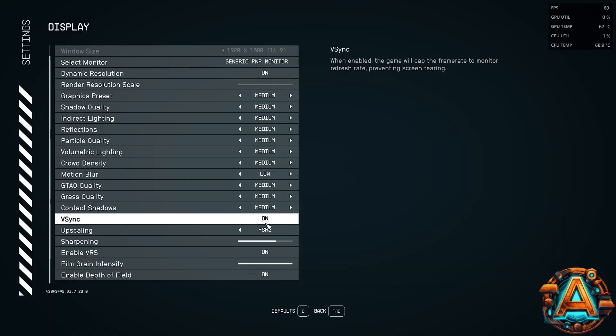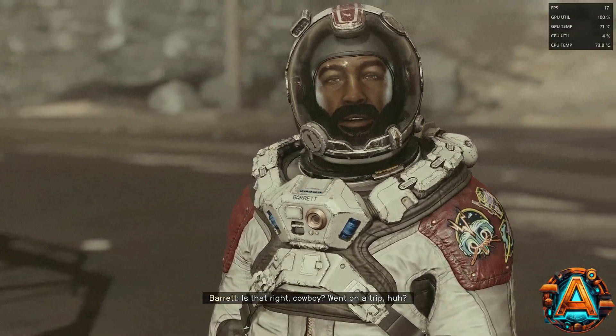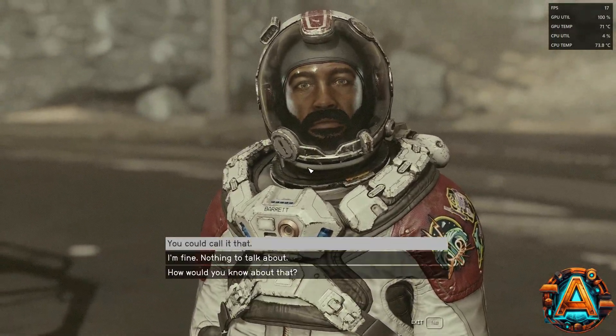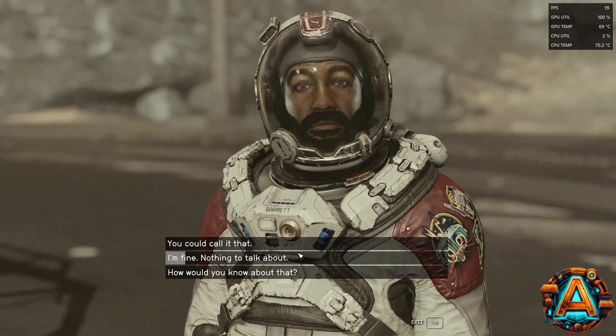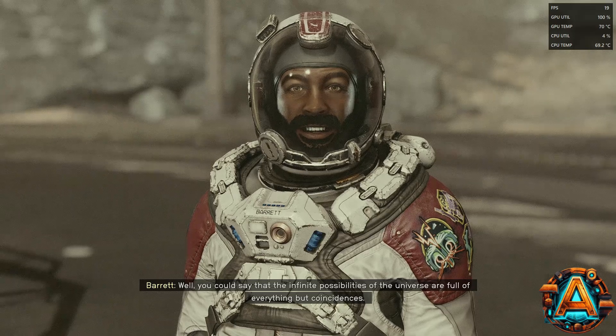I knocked the settings down to Medium and turned FSR off to see how the game looked on its own. Turning off FSR also disabled the dynamic resolution setting. Dropping to Medium resulted in a small frame rate increase, bringing the FPS up to about 19 frames per second.